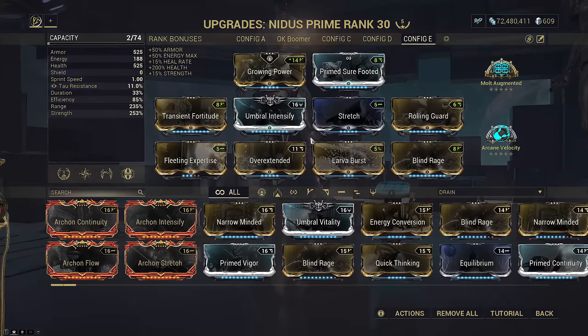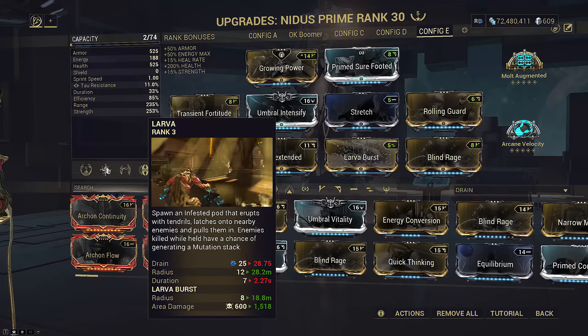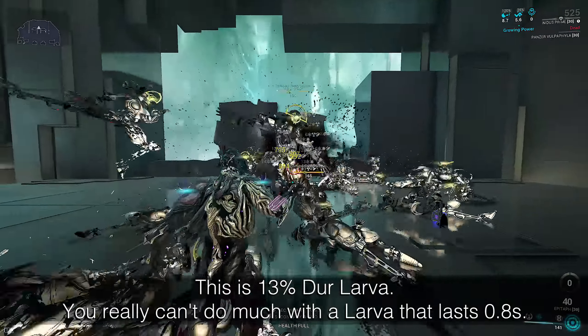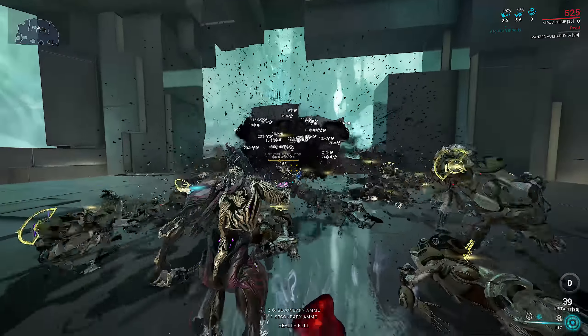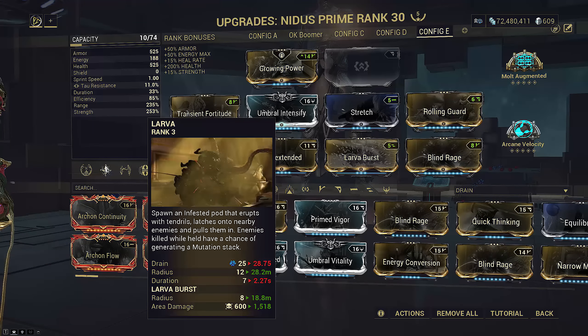For the original build, I didn't max rank Fleeting Expertise because I didn't want to dump duration all the way, as we still need 33% to make sure that Larva actually pulls enemies in instead of disappearing immediately. This also gets around the casting bug where Larva tries to pull something stuck on the wall — in those rare cases, Larva will not disappear until you either kill that enemy or the ability expires, hence lower duration avoids that bug.